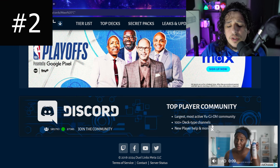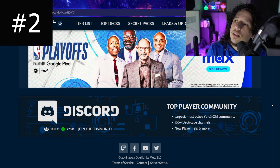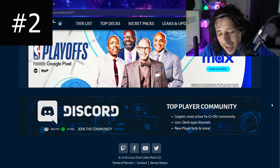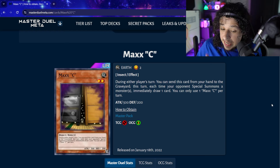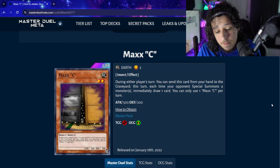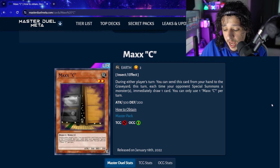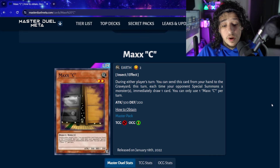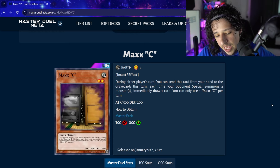Number two is actually really weird - I'm going to show you a card and you're going to think 'how is that cool?' and then I'm going to explain it. We have Maxx C draw-out. You see Maxx C and you're like 'this is not a win condition' - and you're right. But my cousin T, aka Dr. Legit Sauce, was dueling once and activated Maxx C on the opponent's first turn.